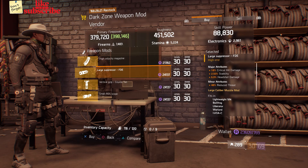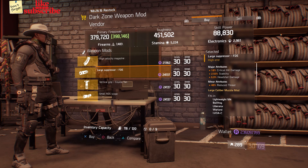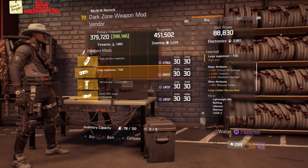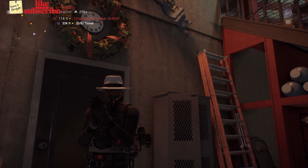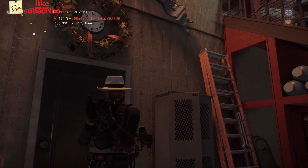For our next gear items, head over to the DZ9 Safe Room. The dark zone weapon mod vendor has a Large Suppressor FDE with 18% crit damage, 2.50% stability, and 6% headshot damage. That's it for the Tom Clancy's Division vendor reset video for June 5th 2020.